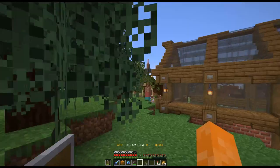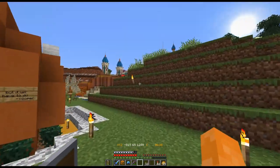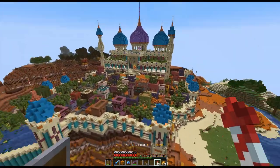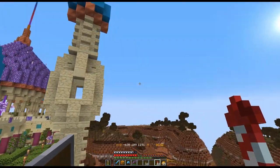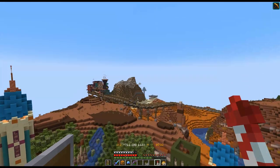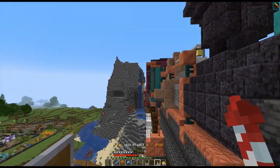Oh hi creeper, bye creeper! Check this out — it's beautiful! You guys have used so much color, I love it. Both J Suit's build and this one are so colorful. There's something special going on on this train here for Halloween, I believe.